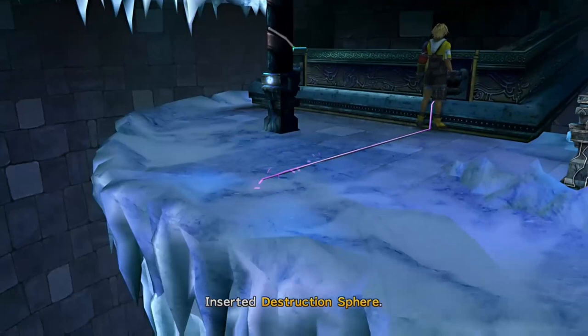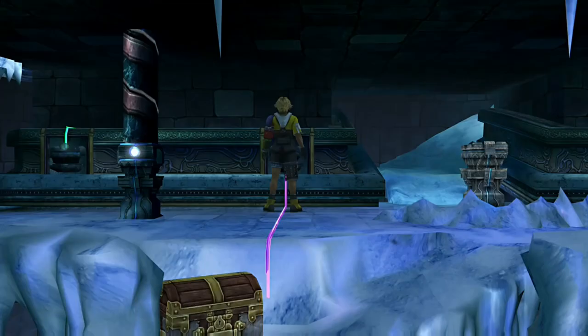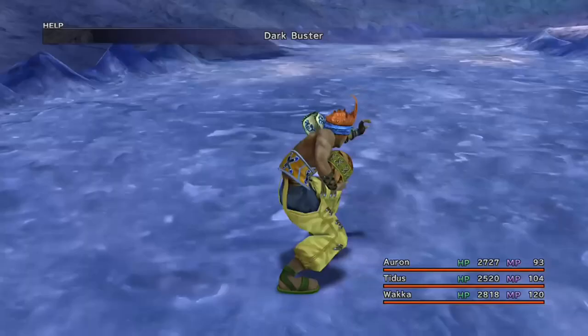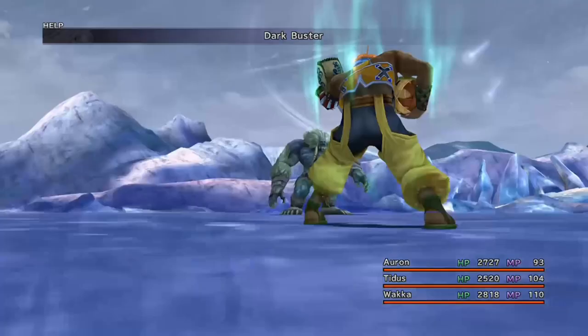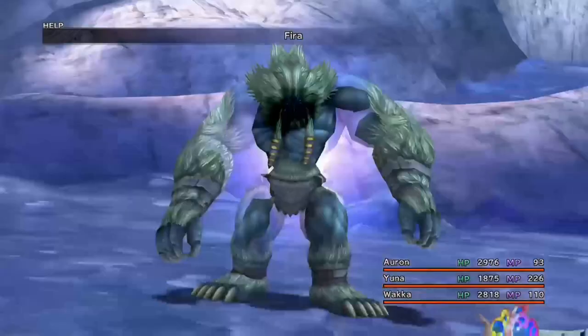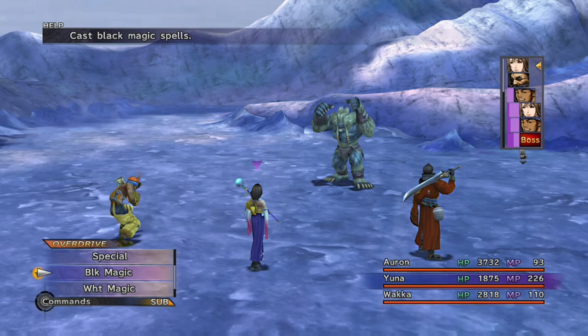There's one last boss before Sin turns up and sends us to Bikanel — that is Wendigo. You can use Guard with Auron and cast Protect on him if you want, as this thing has a lot of hit points. You can use Dark Buster to stop it from getting hits in and deal a lot of damage with Black Magic spells. Once it's got less than around 9,000 or 10,000 HP it's within range of one hit of Holy from Kimahri. Kimahri actually becomes your hardest hitting most powerful character now, which is good because otherwise — since he doesn't have a specified grid — he can sometimes end up being the weakest character.